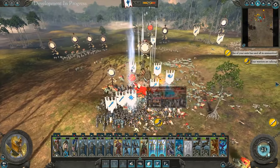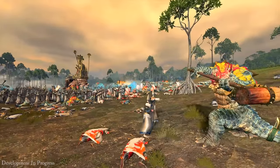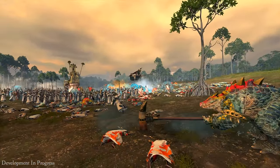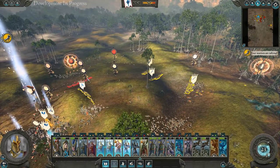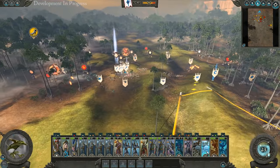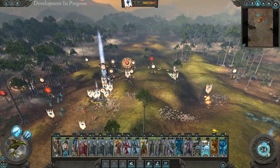Look at him run away — the absolute coward. At this stage we just need to chase down any stragglers, make sure that we keep them routing and don't let them come back.